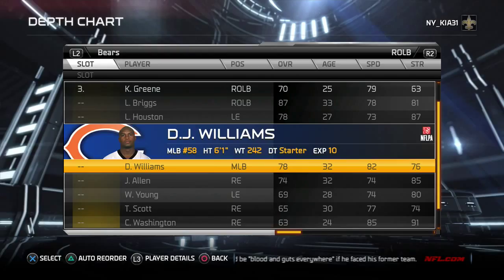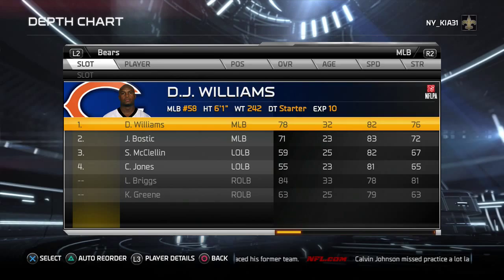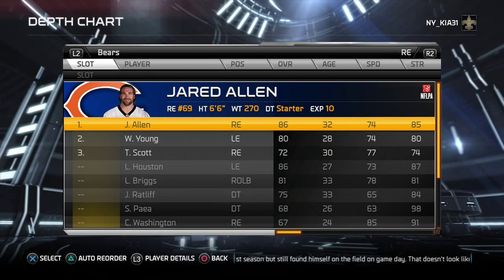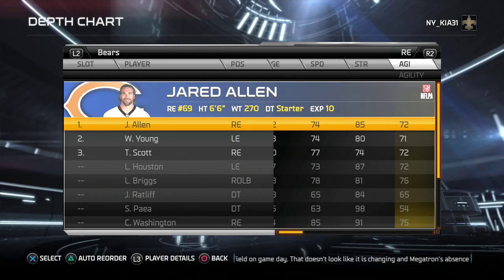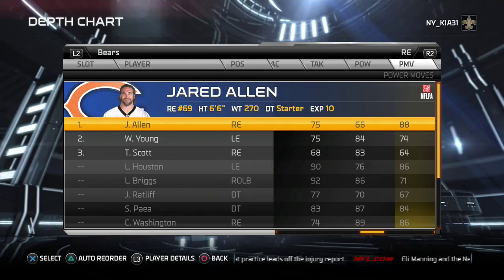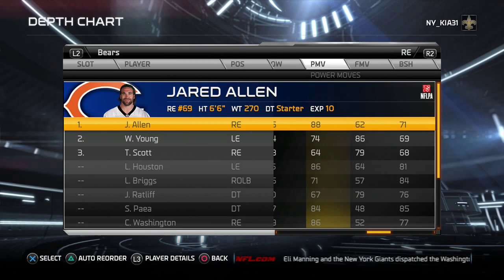The Bears are interesting — they have a lot of tweeners. Many guys on the defensive line are just barely good enough to get it done. Jared Allen barely has enough gas in the tank with 86 overall, 74 speed, 84 acceleration, nice and aware. He's your pass rusher — 88 power move. Mid to high 80s is the absolute borderline for your best pass rusher, so he still has some gas in the tank.